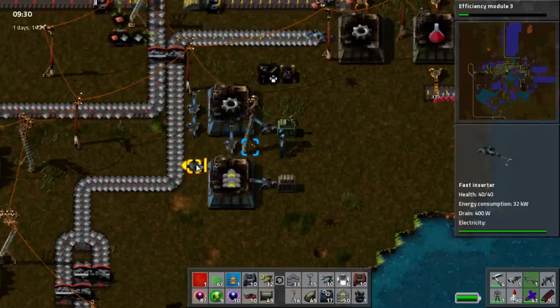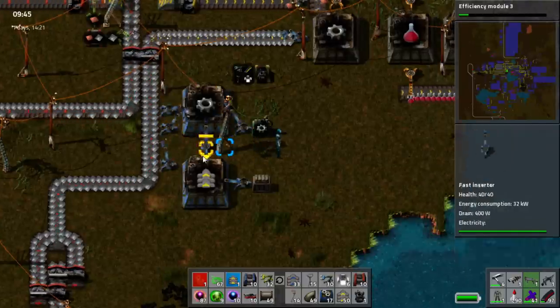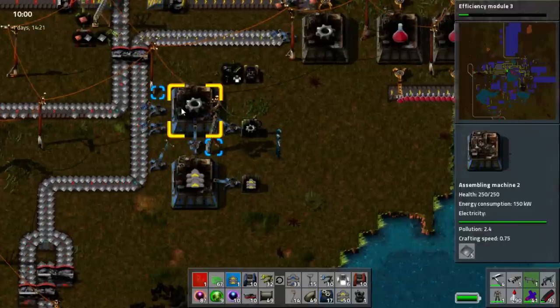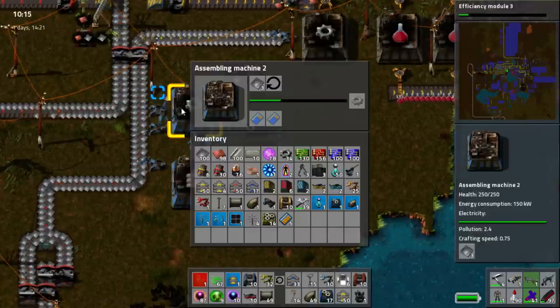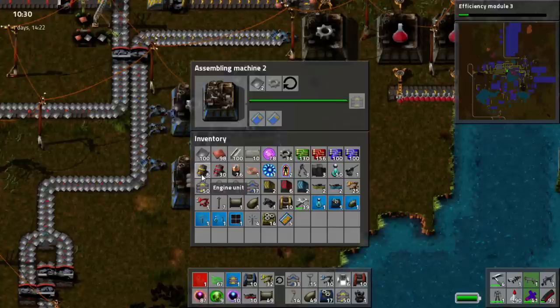A lot of good players will actually go for direct insertion — they'll move items directly into assemblers. You'll notice that with this it's not really controlled, it's a little bit everywhere. Right now it's going perfectly 50-50, but that isn't guaranteed at all.